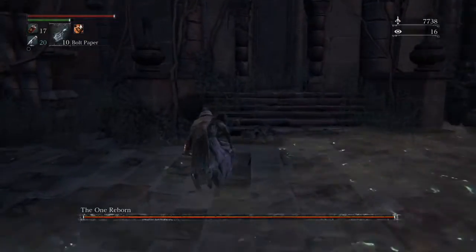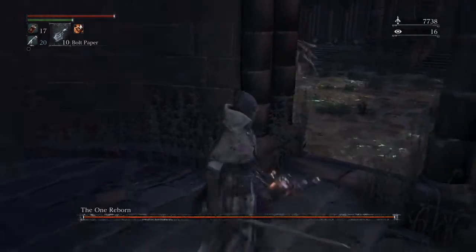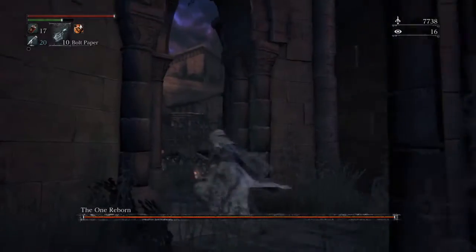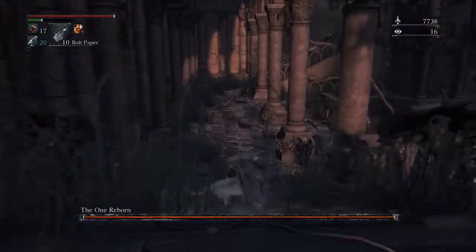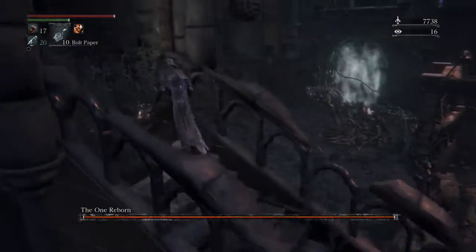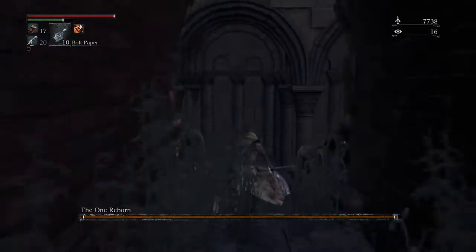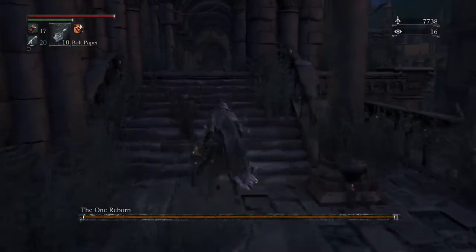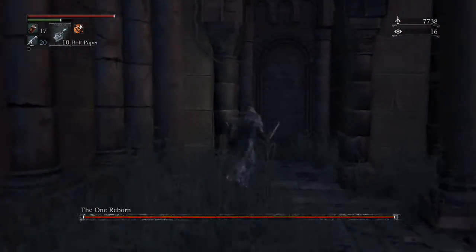He's also got this attack you can see here — where he covers the floor in poison, and it does a hell of a lot of damage. When that happens your best bet is to just run for higher ground, because it covers the entirety of the arena floor. So mechanics as you can see: he's firing his blood projectile at us, he's got his thrash when you're really close to him, and he's got the Nova explosion which also happens when you're close to him.